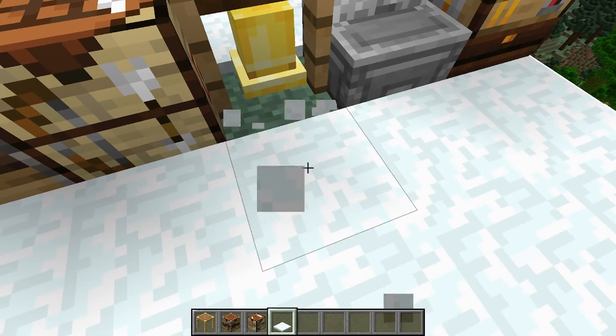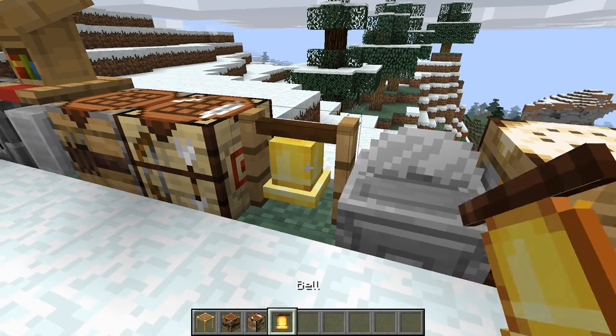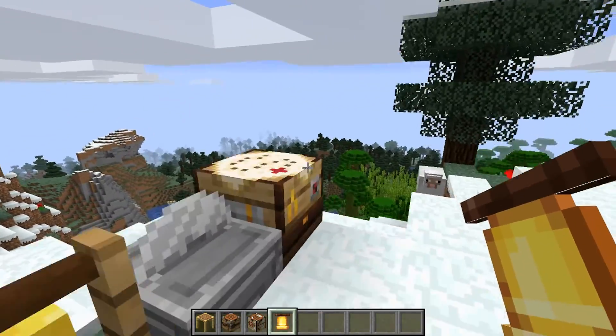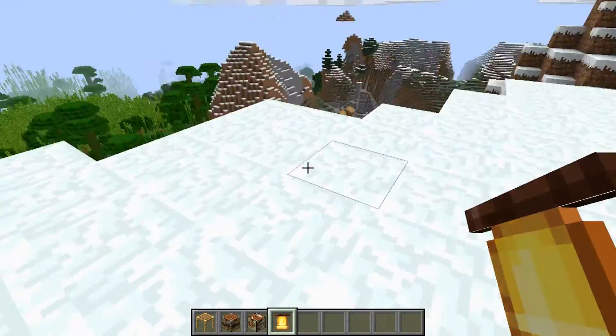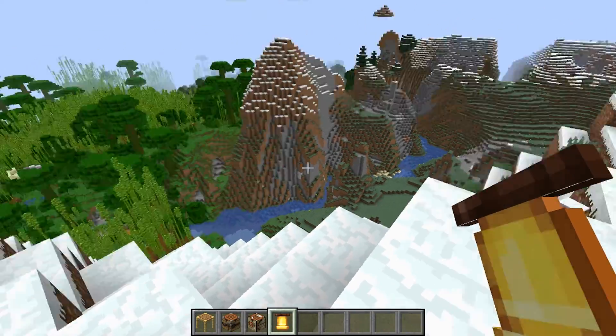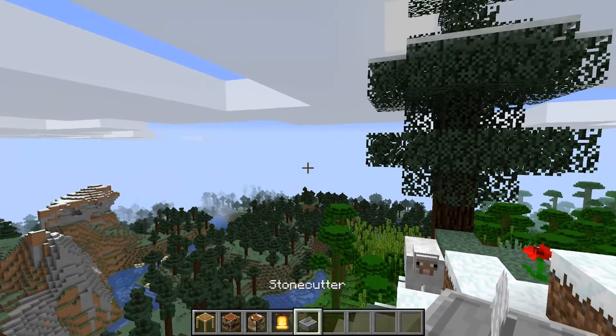Then of course we have a bell, and I'm pretty sure nothing can happen because I just hit right-click and nothing happens. I'm thinking they're probably going to put this on top of like a church for Minecraft villages - they'll probably just put it on top. Maybe it'll be rare; I'm hoping it is, like you can only find it in a village, because that would be really cool.